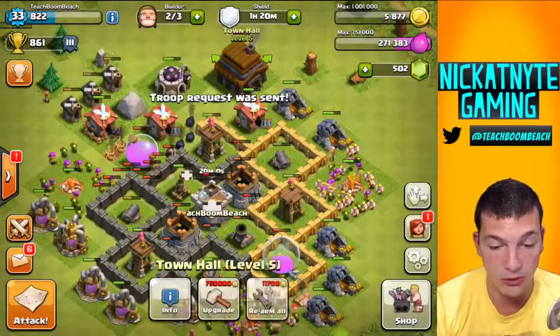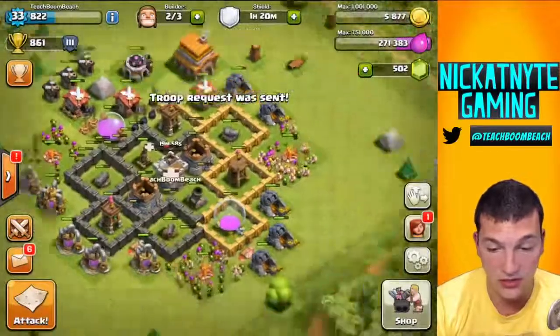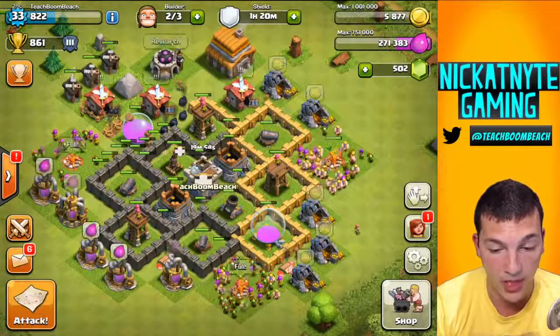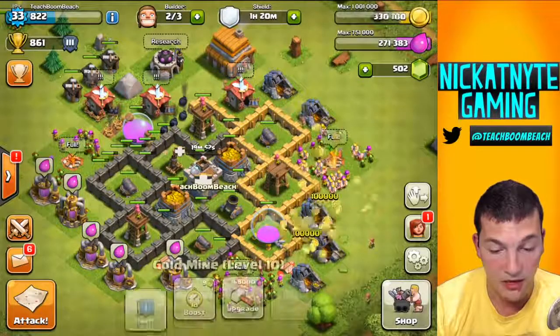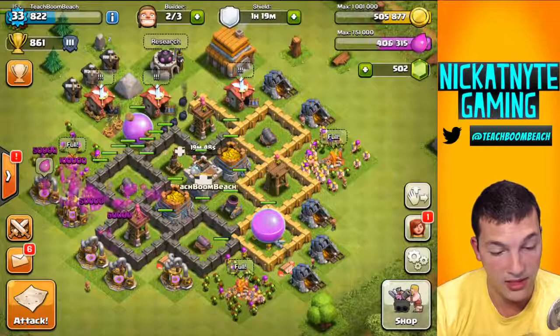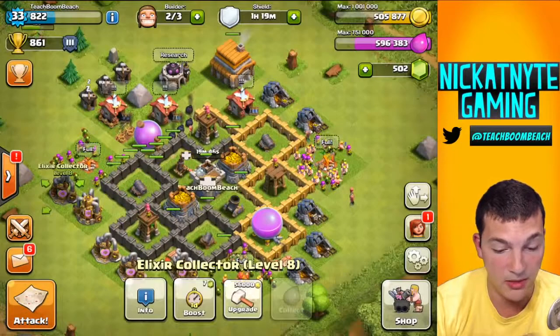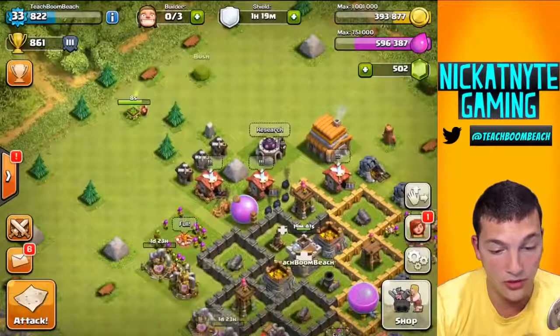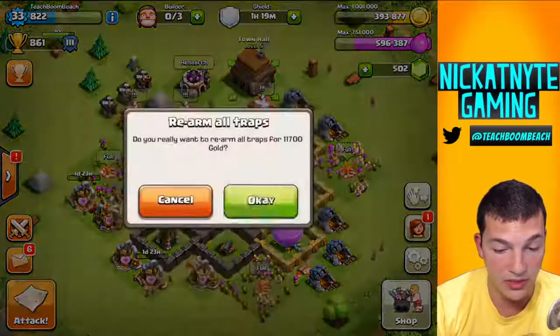Getting right back into it. Requesting some troops. Looks like we're going to have to collect this gold to be able to rearm our traps. But I have maxed out officially all of my gold mines for Town Hall 5. Next up, it'll be time to max out these elixir pumps. So I'm going to throw two builders on those. The other one can keep doing what he's doing over there.